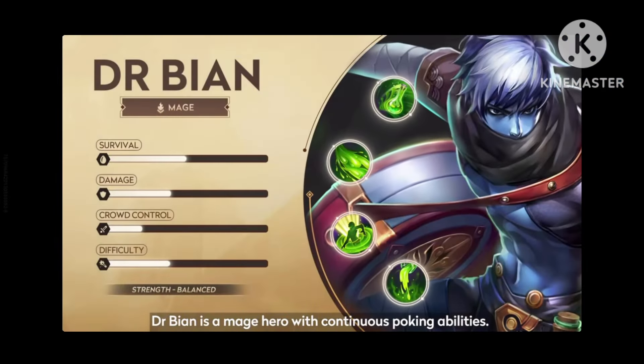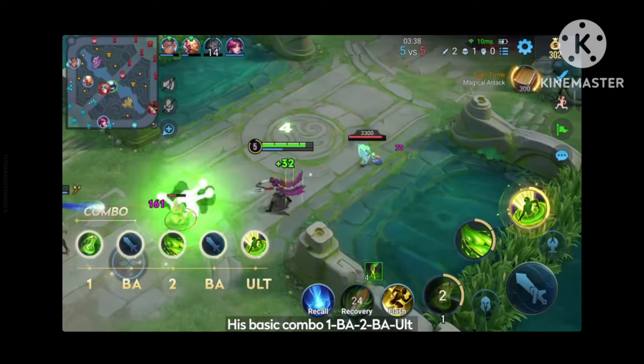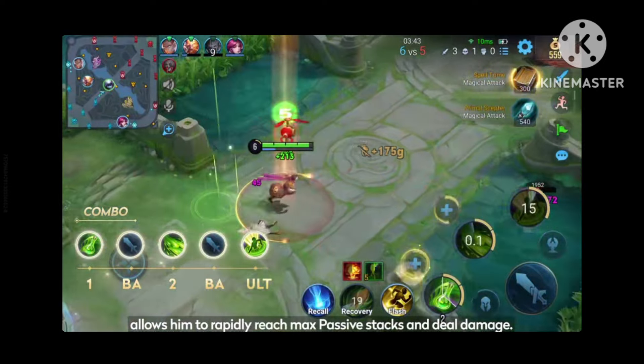Dr. Bian is a mage hero with continuous poking abilities. His basic combo — 1, basic attack, 2, basic attack, ultimate — allows him to rapidly reach max passive stacks and deal damage.